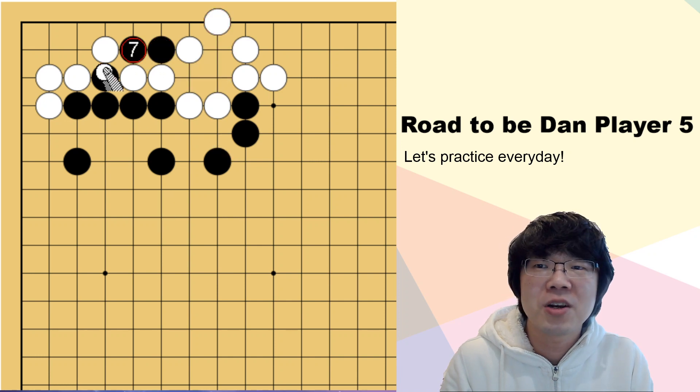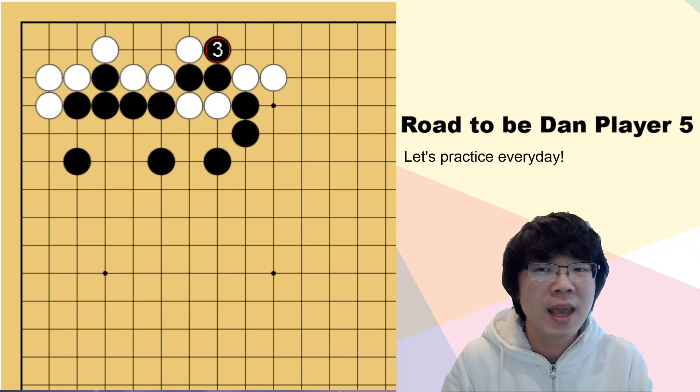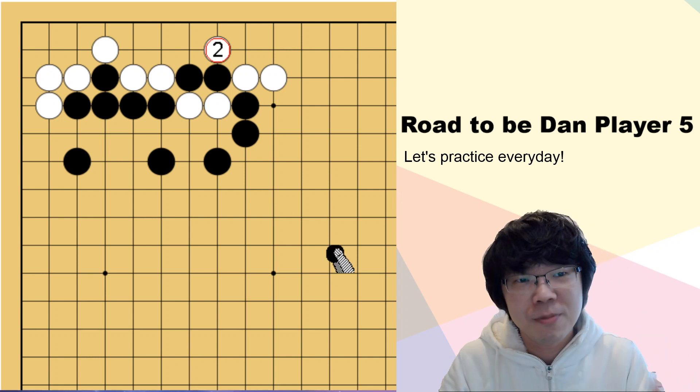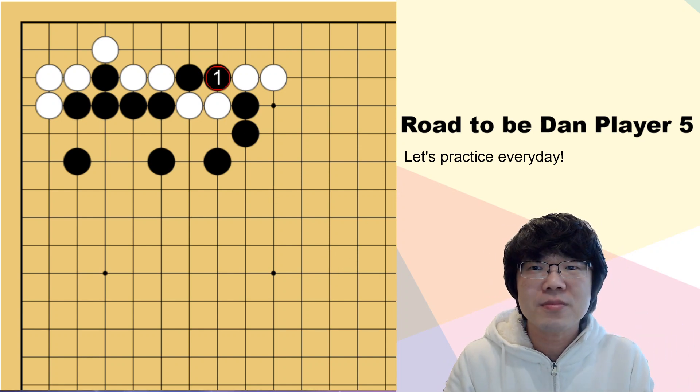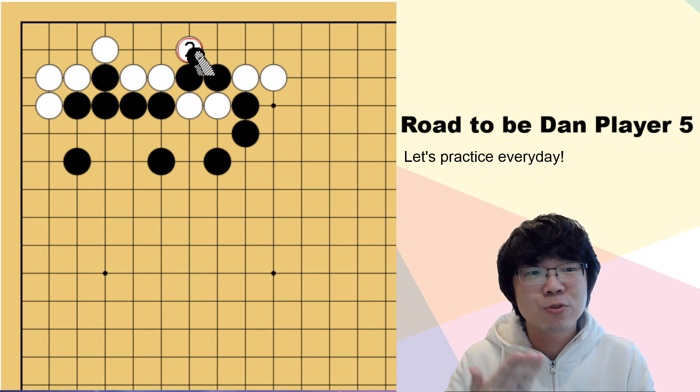But when black cuts here, white is in trouble. Just after this, you know white doesn't have to get any damage from black. So I think white has to play here. Even if you thought about this one — just normally we think: oh, when black cuts here, now white goes here. It doesn't work. That is what we are doing usually.